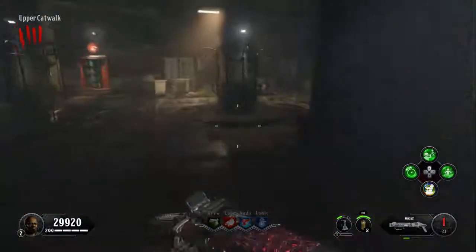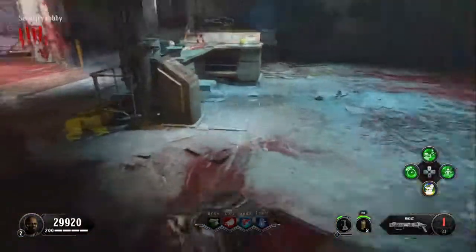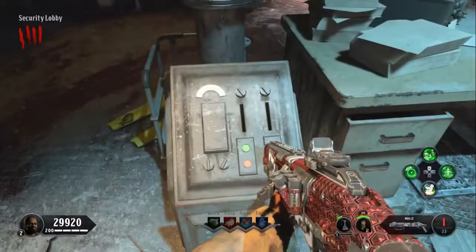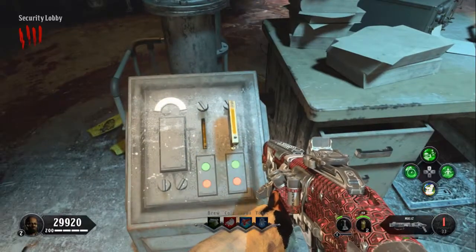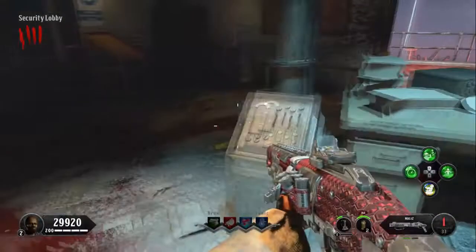Once you've got both of your key cards, you're going to want to make your way over to the entrance of facilities and put them in this toaster-looking device. Just hold X near the slots. You're going to wait for them to read or write, whatever they're doing, and they're going to pop out just like toast in a toaster.